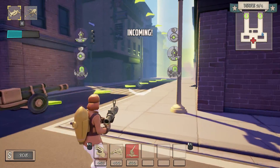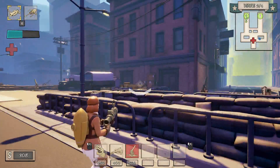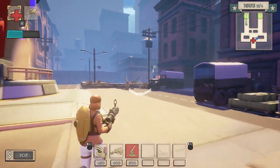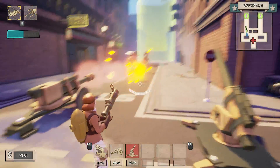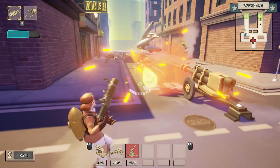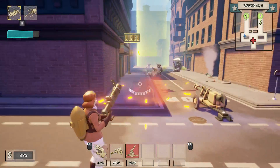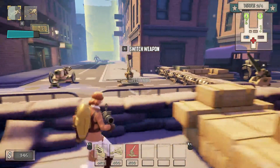Let's do it, comrades! Every character has a special ability. In this case, the rocket girl gets to fly in the air with a rocket pack — that's why I haven't used it yet, just FYI.